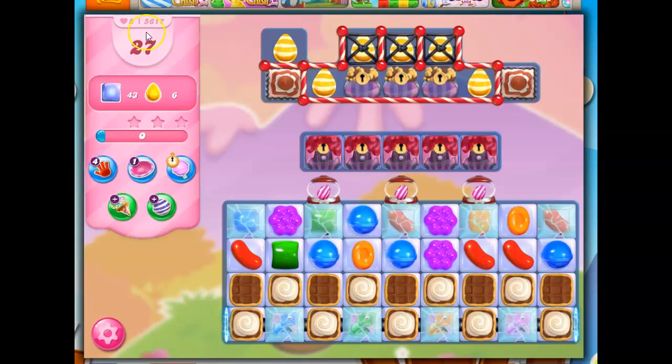Hi friends, this is Susie, your Candy Crush Guru, here to help you solve the puzzle of level 5617, where we have 27 moves. We need to clear out 43 jelly and collect 6 yellow candies.